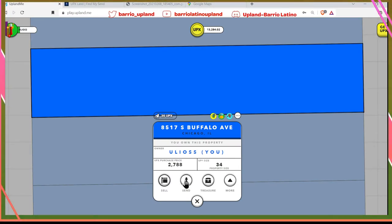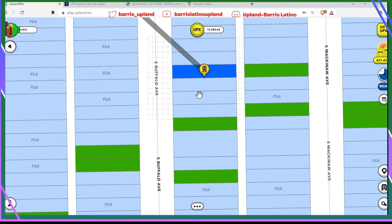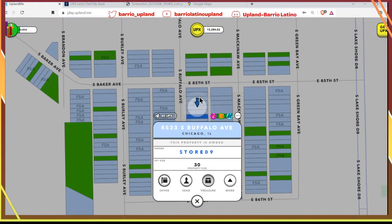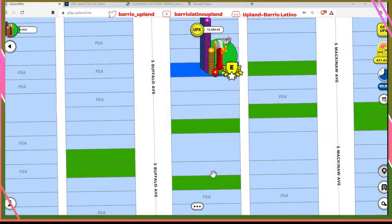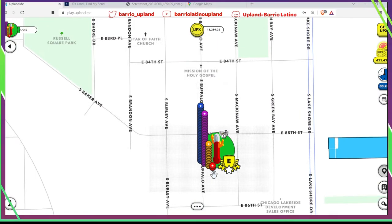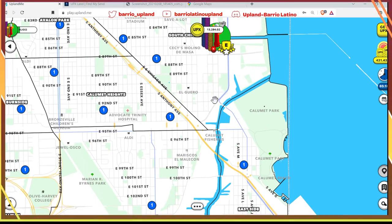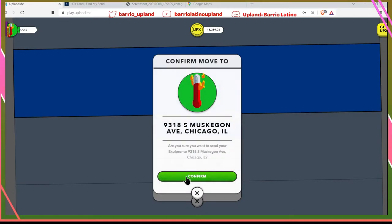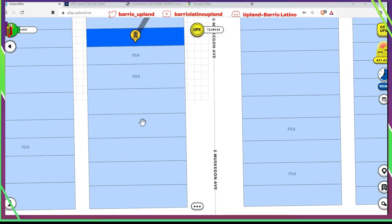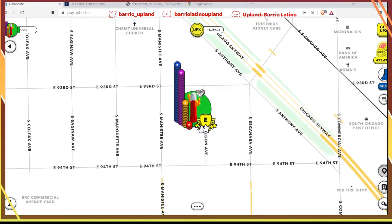Voy a tratar de hacerle el zoom con la ruedita del ratón, para que vean cómo tal vez pierdo 1 o 2 segundos cuando hago ese zoom y no hago otra cosa. Lo mandamos. Miren, ¿vieron cómo se alejó? Eso me distrae, me quita unos segundos más. Voy a tratar de hacerlo otra vez. Hay una forma que encontré de que no pase eso. Vamos a mandarlo acá, porque creo que está aquí como les había dicho. ¿Vieron cómo se alejó? No me gusta, eso me distrae. Ahorita les enseño qué es lo que hago cuando busquemos otro tesoro.